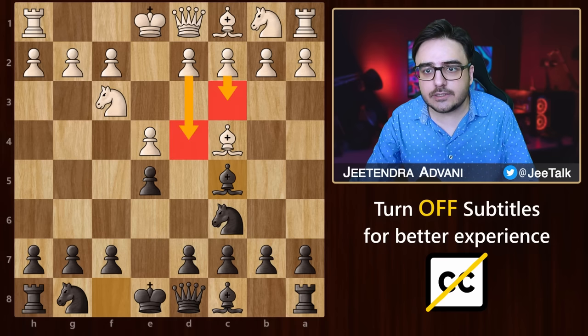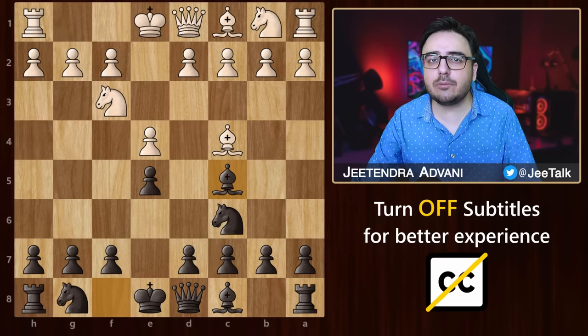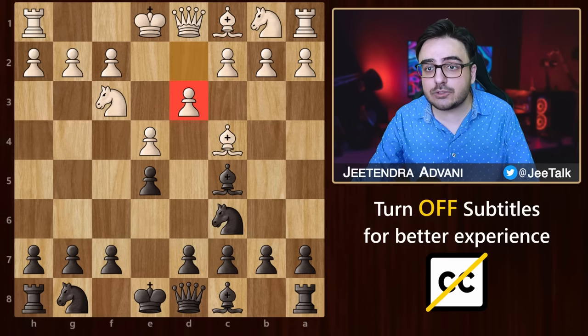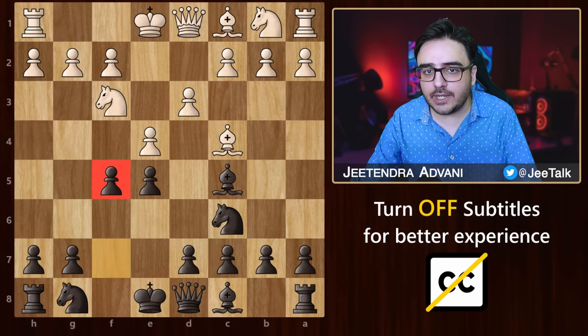White can play c3 and attack the center, or he can simply castle and safeguard his king. Another popular move is d3, defending the pawn and opening up this diagonal for the bishop. And this is what we want him to play, because after that we have this tricky little move: pawn to f5. It's called the Luchini gambit.